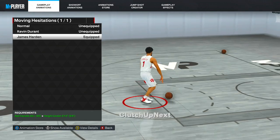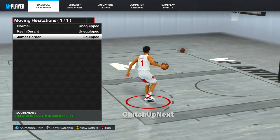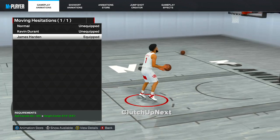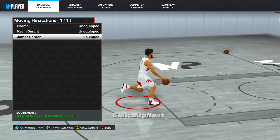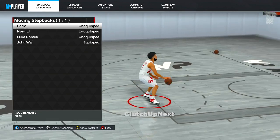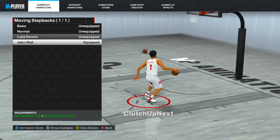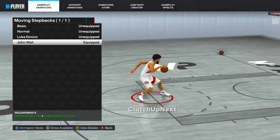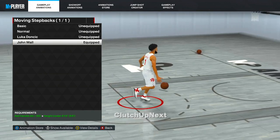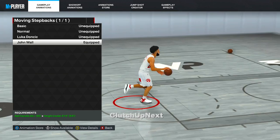For the moving hesitation, I tried out James Harden and Kevin Durant — the best one for sure is James Harden. It's the fastest, smoothest, and you can really speed boost out of it. You need an 80 plus ball handle and you've got to be under 6'10". For step backs, Luka Dončić was very popular in 2K22, but this year John Wall is best. John Wall is the fastest, you can speed boost out of it — it's the cleanest step back and easiest to shoot off of.